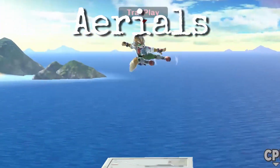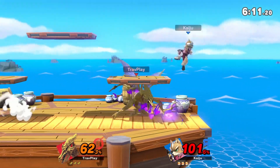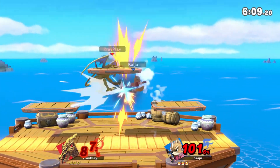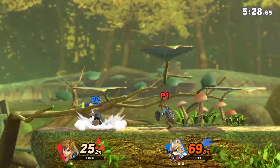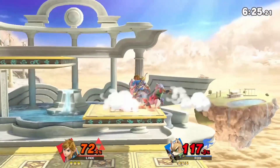Respect Fox's aerials. First and foremost, respect his neutral air, or nair. It's a fast kick he uses to protect his landing, poke around his shield, ledge trap, and of course lead into combos. Your best bet is to shield and then move, preferably with a short hop toward or away from him. Most characters can't attack out of shield faster than Fox can attack out of his nair.